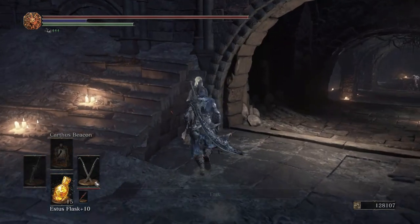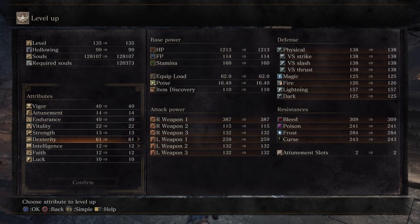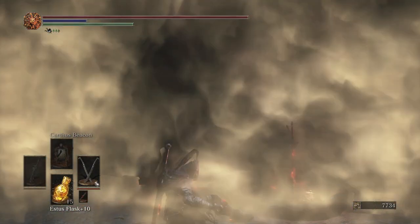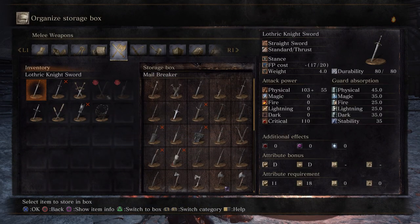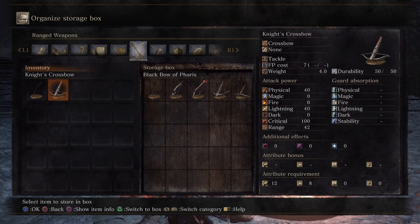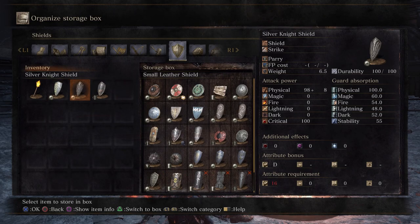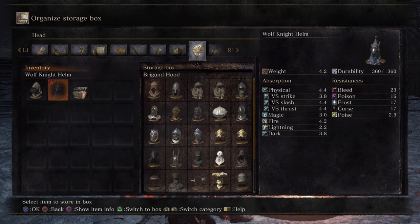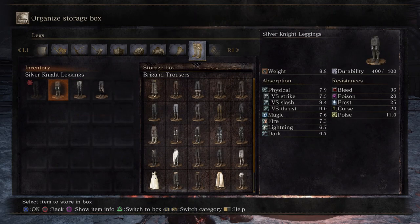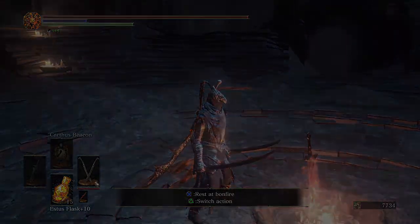I'm just going to do a bit of leveling here — at this level it costs 128,000 souls for one level. Imagine if you had 128,000 souls at the beginning of the game, you'd be over the moon, and now it's one level if that. One point into Dex — that's kind of all I'm going to be putting it into at this point. And then I'm just going to organize weapons and armor and call it a day. Thanks very much for watching — I'll see you on the next one. Bye.